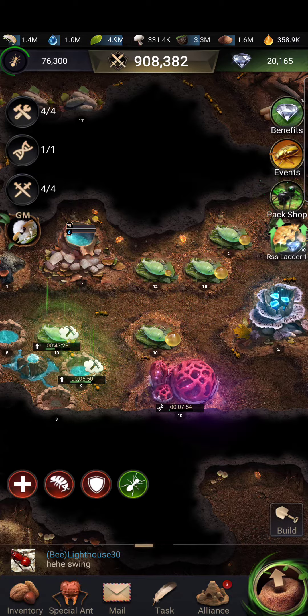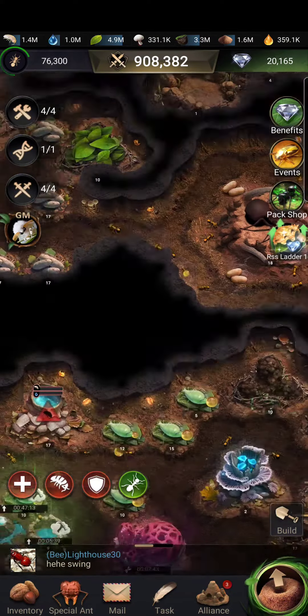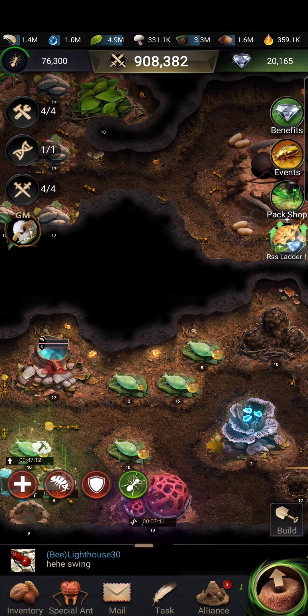This video explains why the cultivator class is better than the herder class for farm accounts. This is my farm account — I have another account at about five million. To show it works, my main account is getting around one million, one million more, the latest one 800k, etc.